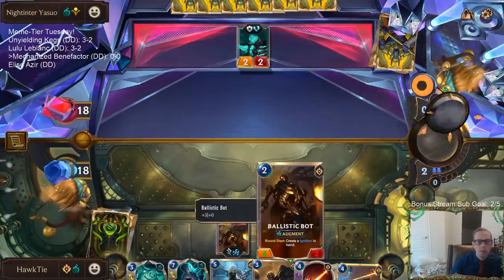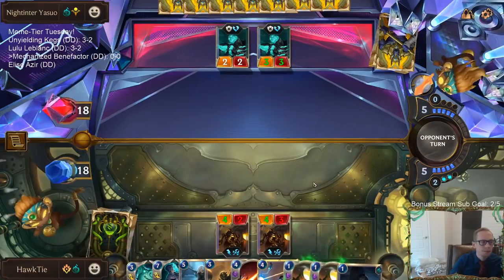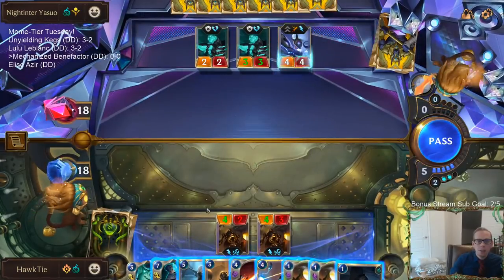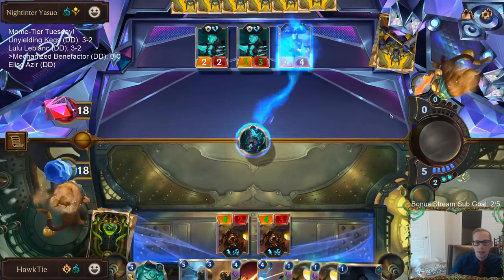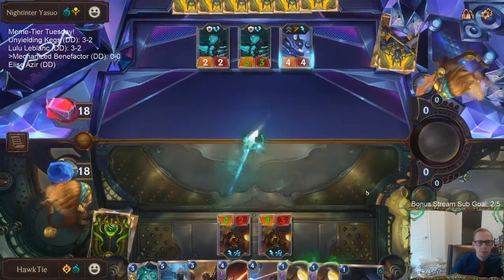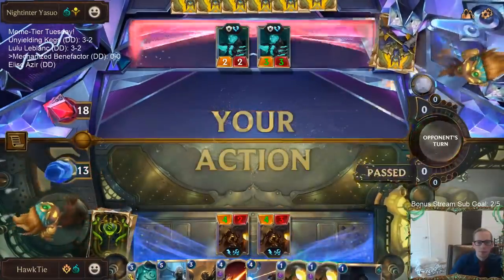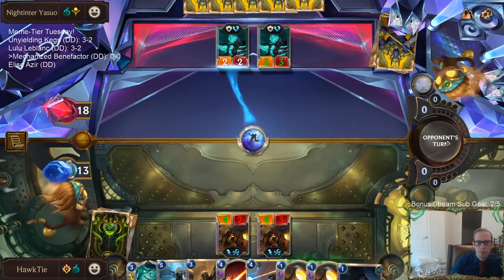I want them to put the Ballistic Bot down to one health with Vile Feast. We're at three created cards played this turn. We could play three more created cards this turn, or just play Vengeance. Yeah, I got a Vengeance — good Vengeance.